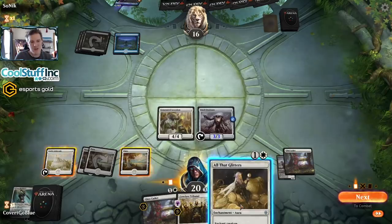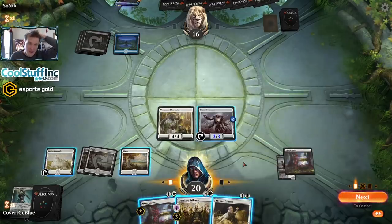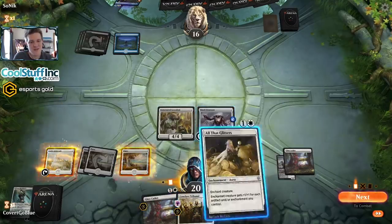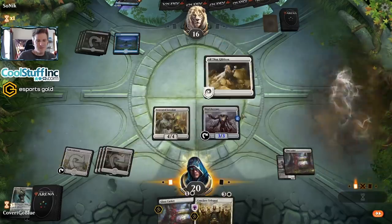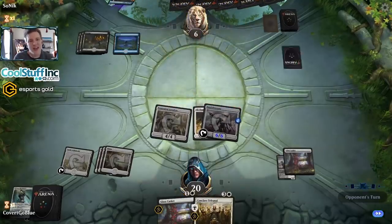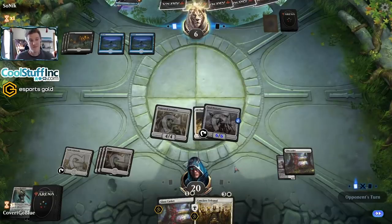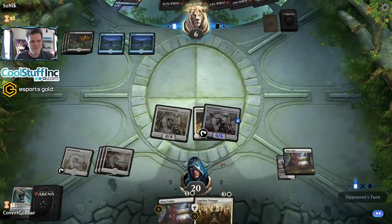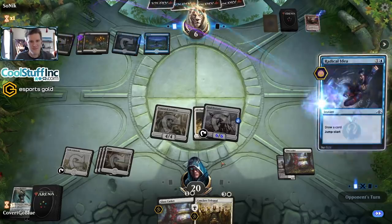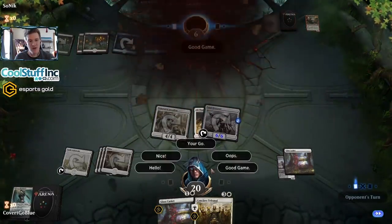I'll go with the Overseer - it has the lower power on its own and it's a removal magnet as it is. Let's move in. Another Radical Idea - this is a reanimator deck! That's what we're up against, some kind of blue-black reanimator. Good game and our opponent hits the road. They were not prepared for that level of aggression.